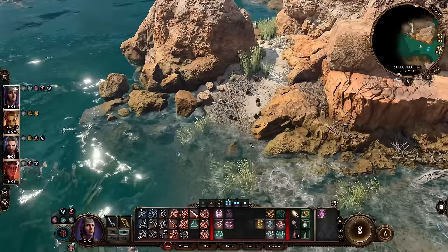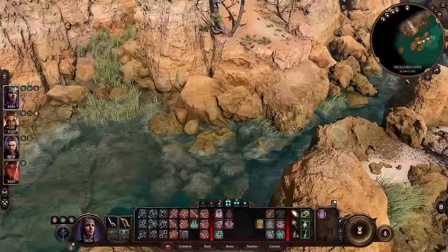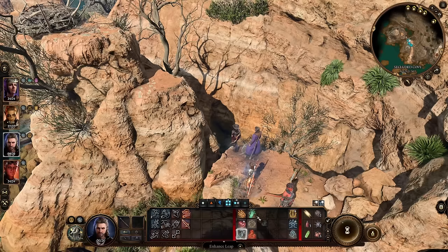Past the harpies, not only is there a chest here with a bit of gold, there's a nest way back here with a few more goodies. You will need 10 strength or a bit of help to make the jump though.